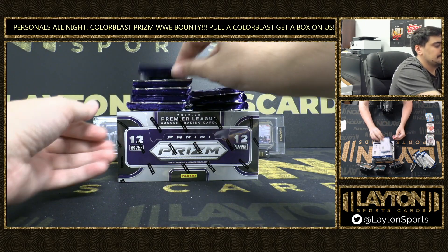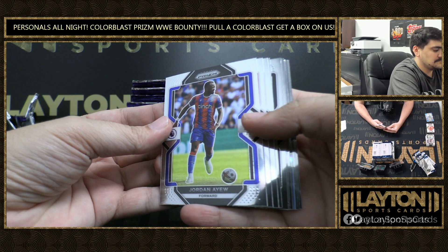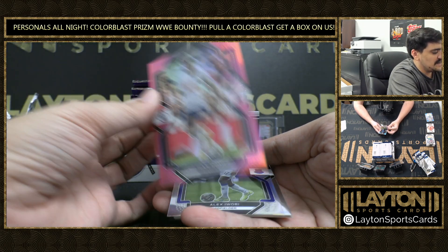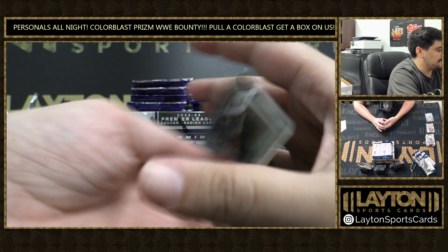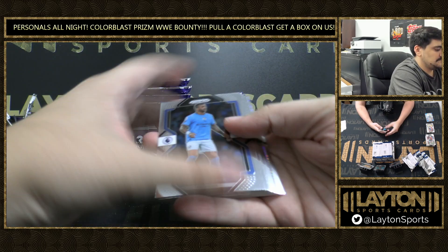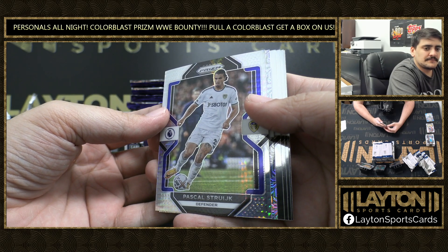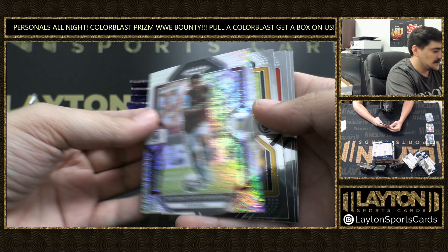Nathan Patterson. Solly March. Purple is Christian Romero, 2-199. And it's Silver, Alex Iwobi. Some color — let's see a Garnacho low-numbered. There's a one-per-box Mojo. That's the Blue Mojo — got Pascal Stroik, Hyper. And Mojo is Bubakar Kamara on the one-per-box Mojo.